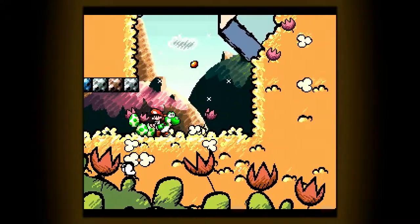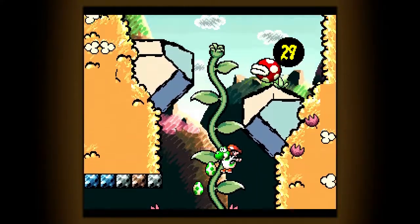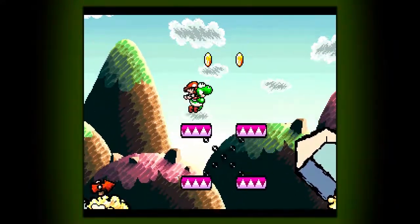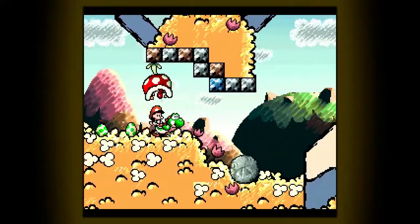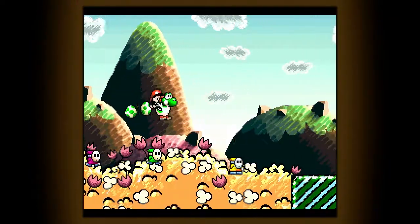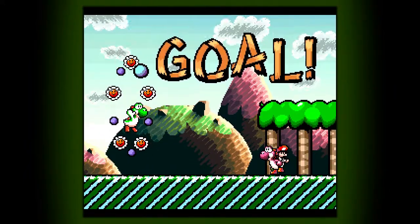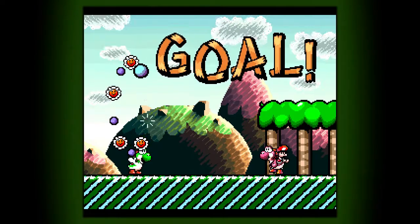There was a flower up there for those who didn't catch it. To get the flower you go that way, but I already got it. And that's it — that's make eggs, throw eggs. 1-1 on Yoshi's Island.